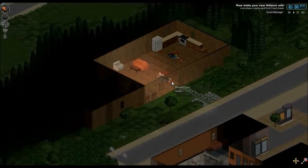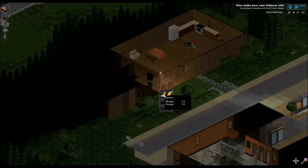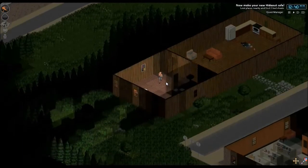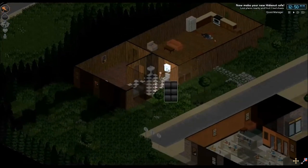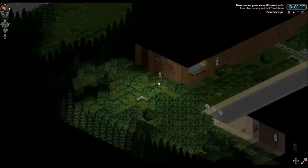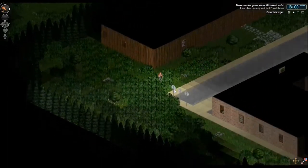All the zombies I didn't kill seem to have buggered off. A couple of crates down here — some bananas, some orange pop. Some revolver bullets, some M14 rifle ammo. Just leave all those in there. Have a look in this bedroom and the bathroom — nothing in the medicine cabinet. That bed being right next to the back door, I don't like that. Dive out here, get rid of this zombie.